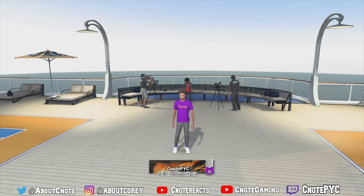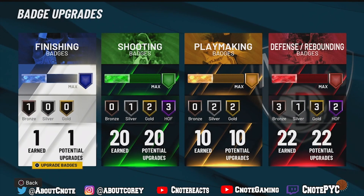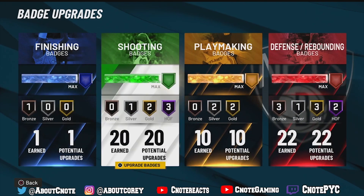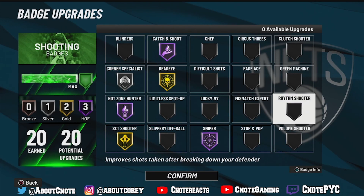First things first — we did hit 99 overall. I want to start by showing you guys the badges. For finishing badges we only get one, so we went with Pro Touch on bronze. For shooting, I tried to make this build more like a Clay Thompson — good shooting but also good defense. We do have Hall of Fame badges for you shooters out there, and I find myself greening a lot.